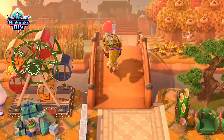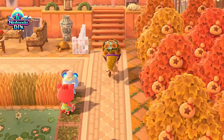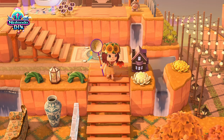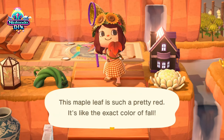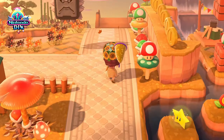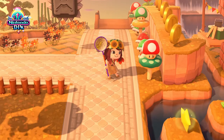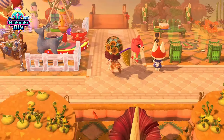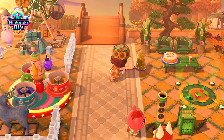Let's start with an exciting look at maple season. During this special time in autumn, you'll have the chance to gather beautiful maple leaves on your island. These unique leaves are recognizable by their large, vibrant orange color, drifting down from the sky. They don't fall in one specific place or at a set time, so keep a close watch as you explore your island. They can appear at any moment.